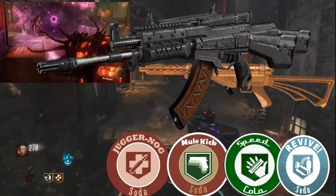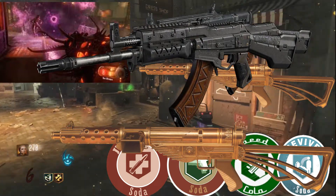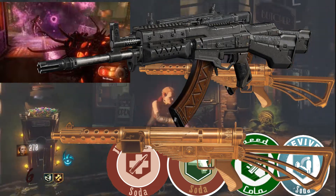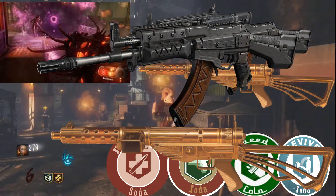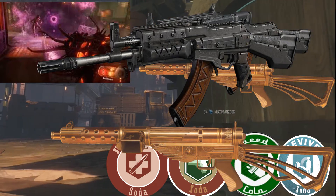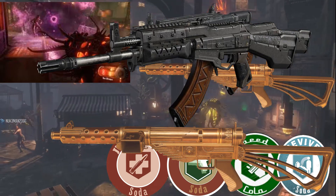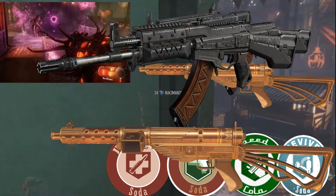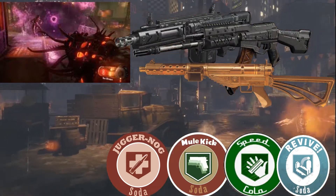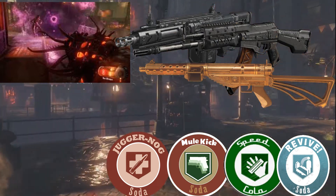Finally you need the ARK-7 or the Bootlegger pack-a-punched with a fireworks camo. Surprisingly I thought the fireworks camo did nothing at first, but actually what it does is it shoots all the zombies around you — when you see that burst of fireworks come out of the ground, it's actually killing all the zombies around you. So if you have a giant horde and your fireworks goes off, it kills pretty much that whole horde. I also advise using the traps and maybe the Silver Protector if you want. You also want to be camping down in the Rift — that's where I was and I made it to round 45.